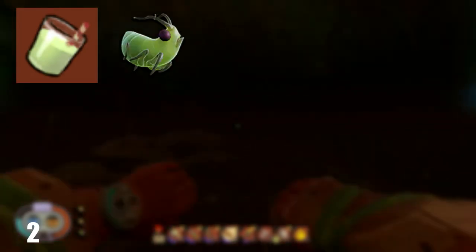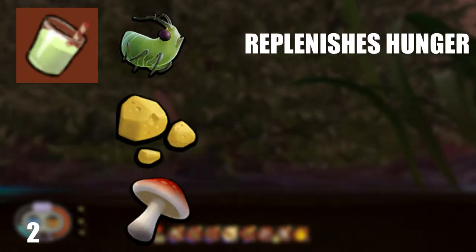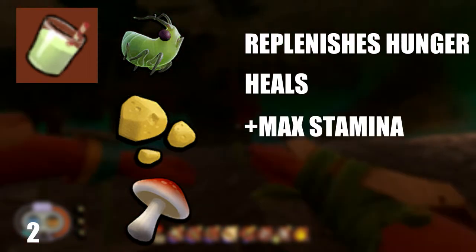To make Boost Juice, you will need 1 Aphid, 1 Acorn Bit, and 1 Mushroom. This drink replenishes hunger, it heals, and increases your maximum stamina.